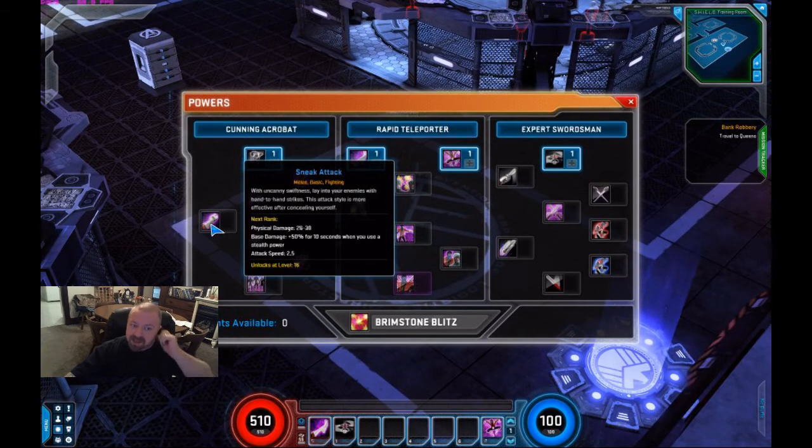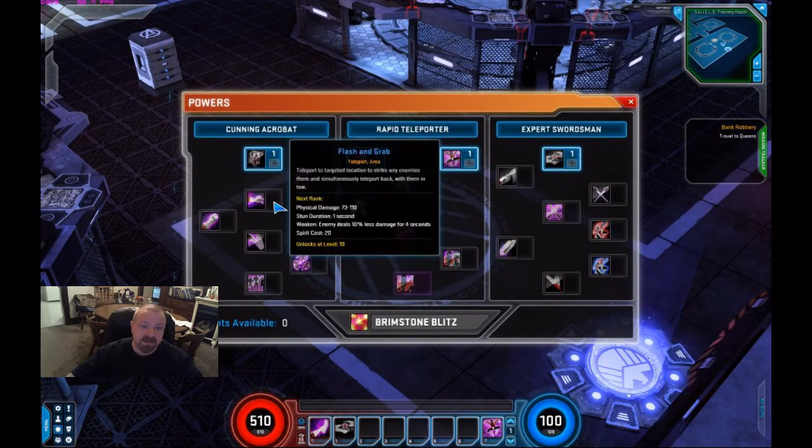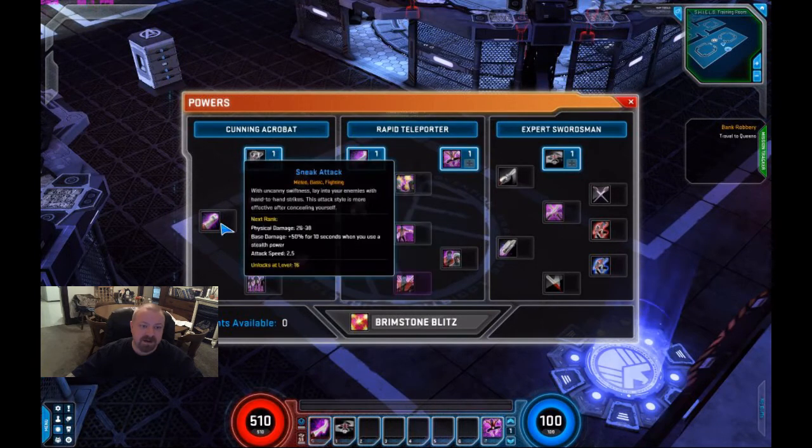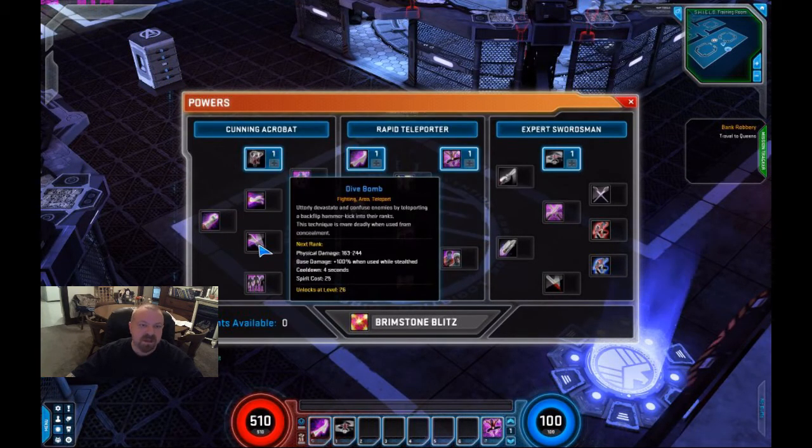Sneak Attack is a basic attack that gets extra damage after you use a stealth ability. Shadow Meld is the first stealth ability, and you get the bonus for 10 seconds after using a stealth ability, usable once every three seconds — so you can kind of keep that rolling if you wanted to. Dive Bomb is an interesting ability which is actually flagged as a teleport, tying in with One Step Ahead. It will teleport you over and do a nice big AoE, and it does bonus damage if you use it while stealthed — tying in with Shadow Meld or Obscuring Brimstone. It has a four second cooldown, so you won't be able to do this all the time.